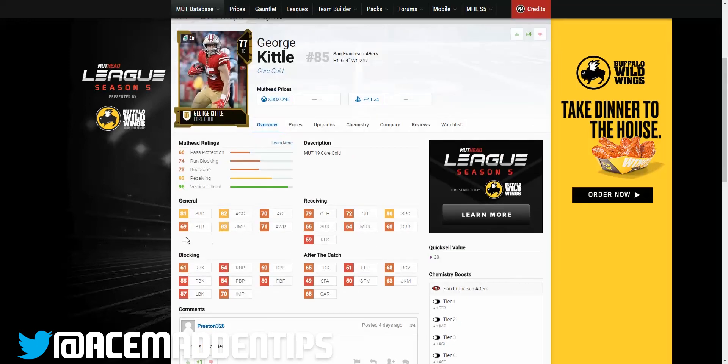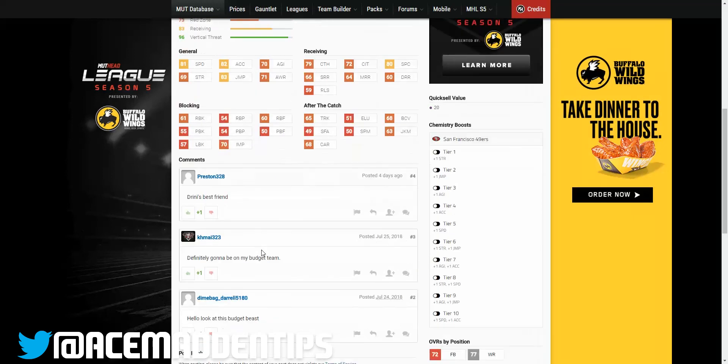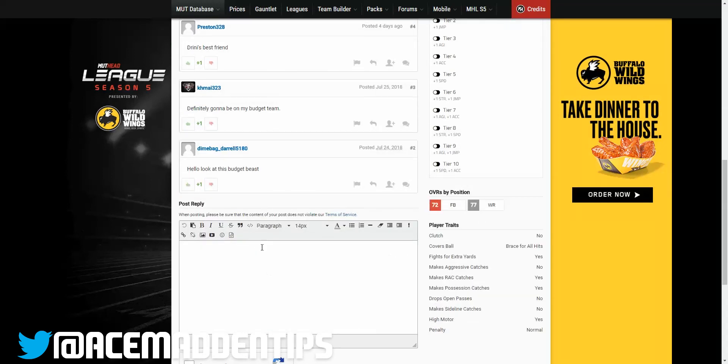81 speed is very good for day one — I think the highest is 83 for tight ends, which is Greg Olsen's team diamond card, but he's gonna be way too hard to get and a lot of salary cap. George Kittle is 6'4", 247 lbs, 81 speed, 82 acceleration, 79 catching — very good right now — and 80 spec catch. His blocking is very average, though his impact block is actually pretty good. He braces for all hits, makes all catches except aggressive, does not drop open passes, and has a high motor.